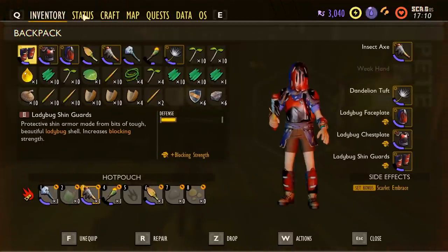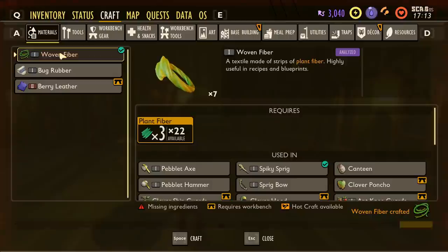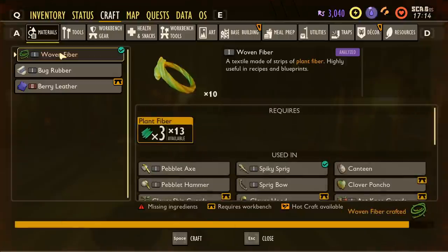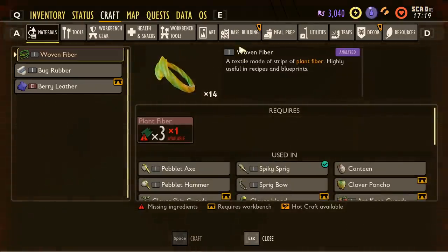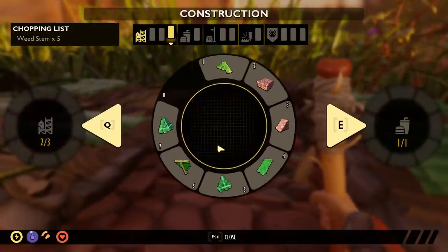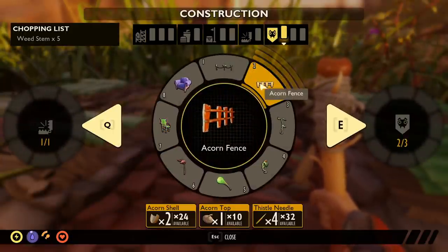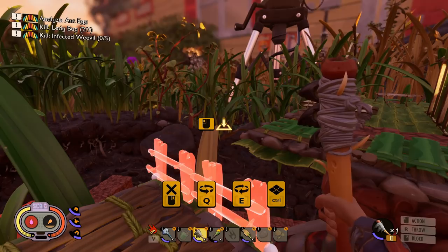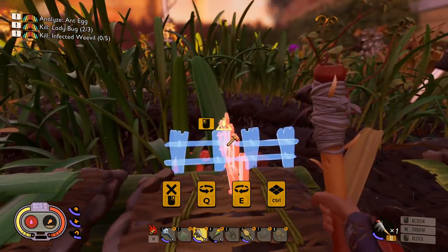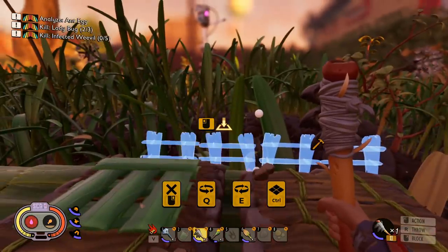I got completely sidetracked because I heard the crow and it made me forget what I wanted to do. I need to make more of these. I want to put some fences out front — that's pretty much my plan, to add to the decoration. Let's go to build. In decoration — there we go. I can't put it there because this plank thing is too close. Lame.